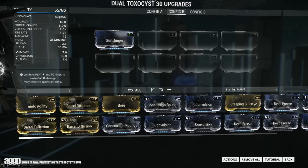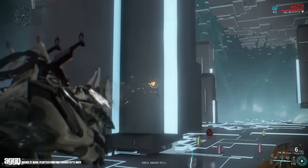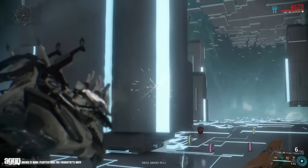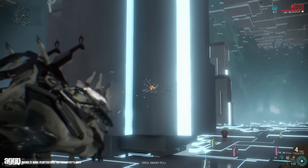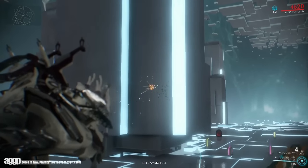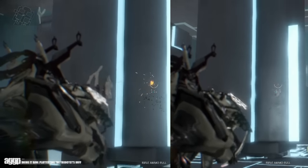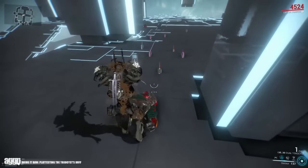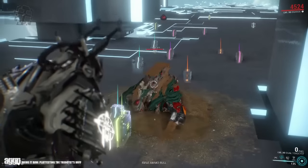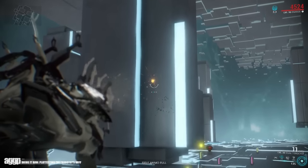Now the only thing left was to test out the fire rate. Since the damage modifier acted like a mod, I assumed that the fire rate would follow suit. However, after a lot of comparison, it seems like the Dual Toxicist — instead of getting a percentage buff — seems to get a completely different base fire rate entirely. After a bit of digging, with the buff active its fire rate is very similar to the 2.5 base fire rate of the Tysis. I even tossed in some mods and they both performed very similarly.